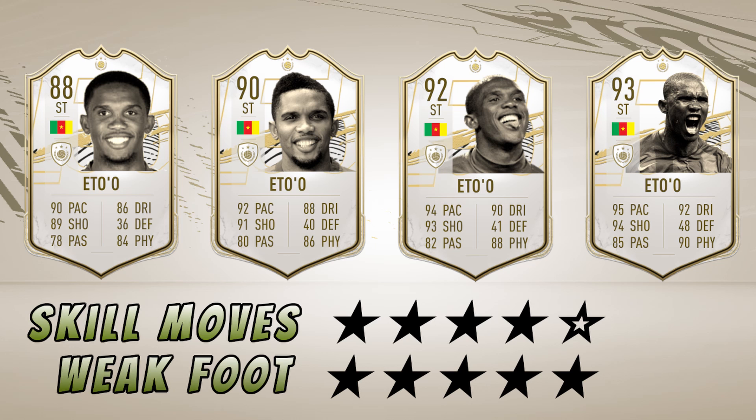Samuel Eto'o — a fan favourite people have been asking for for years. He's going to be incredible on FIFA. Look at the pace and the physique — he was a very agile player, very hard to defend. Five-star weak foot; four-star skills because he never did anything over the top. He's won the Champions League in 2006 and 2009 with Barcelona, then went to Milan and won it in 2010, not to mention all the Africa Cup of Nations titles. Maybe the 2006 Champions League — he scored the equaliser against Arsenal — and I think that will be his moments card.